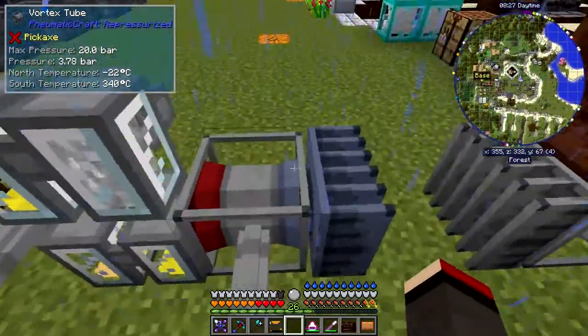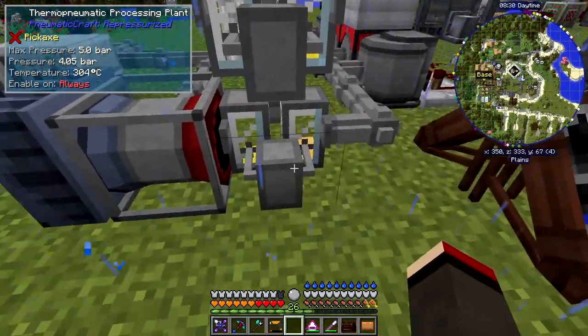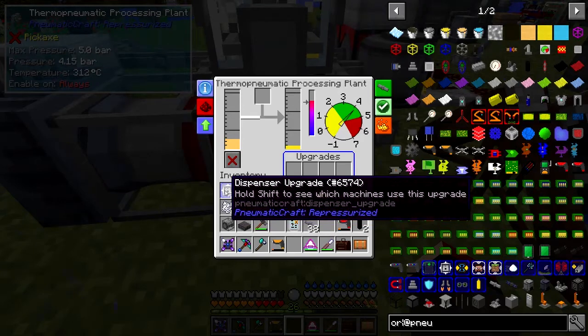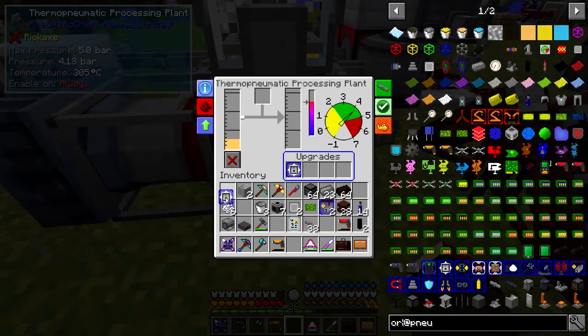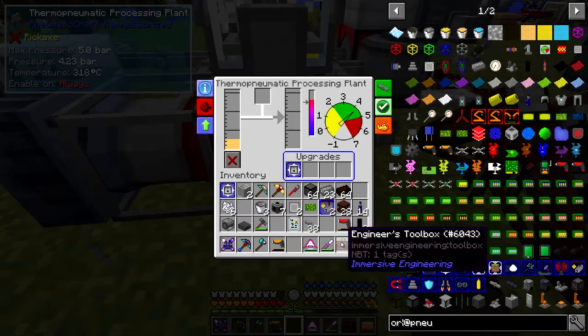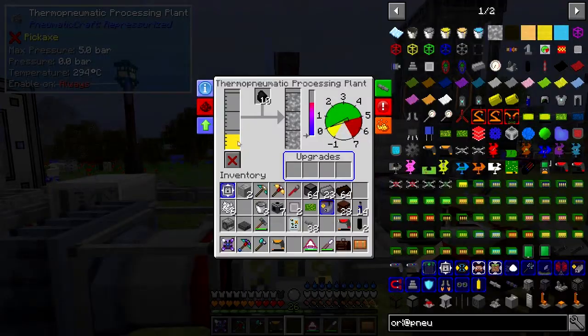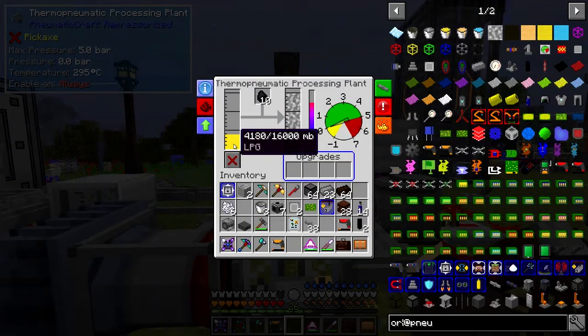Now this should be working — you can see this is nice and hot again and it should be pumping fuel in here. But it's not pumping it — for that you need a dispenser upgrade. So we put a dispenser upgrade in here, and also a security upgrade as well just to be on the safe side. Now when we look at this we should start to see LPG going up — 80, look at that, like that.